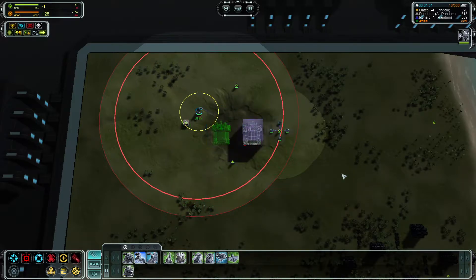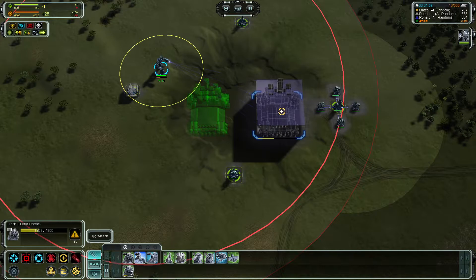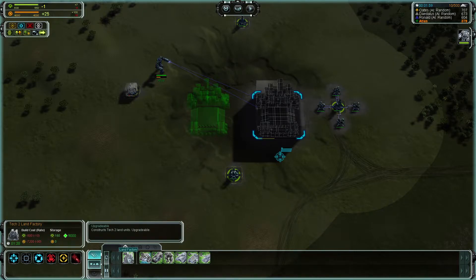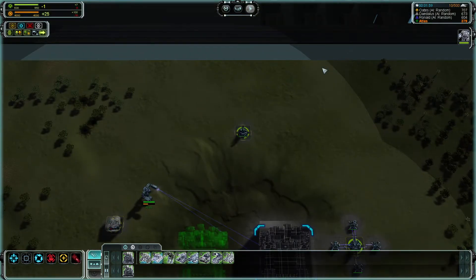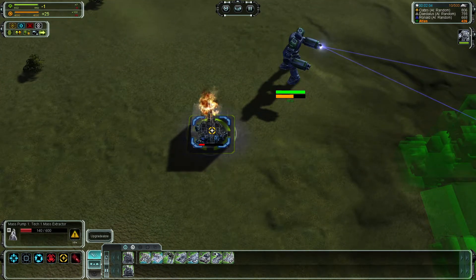Right now we're building land factories. So right here, if we want, we can pause and go straight into Tech 2. You can see it says 'constructs Tech 2 land units.' All factories are upgradable. There's pretty much everything you're going to use as far as buildings and units — there's Tech 1, Tech 2, and Tech 3. We'll unpause it here. This structure wasn't built completely so it just deteriorates over time.